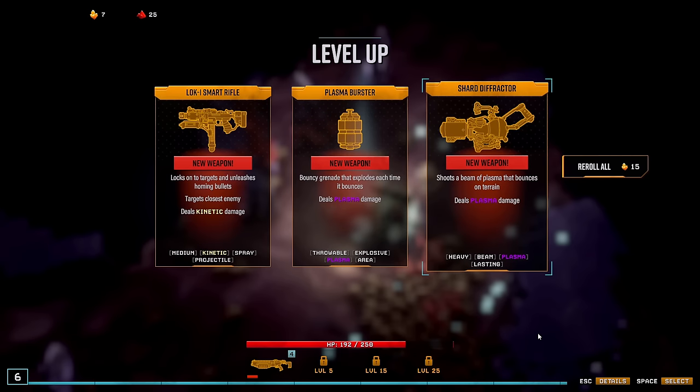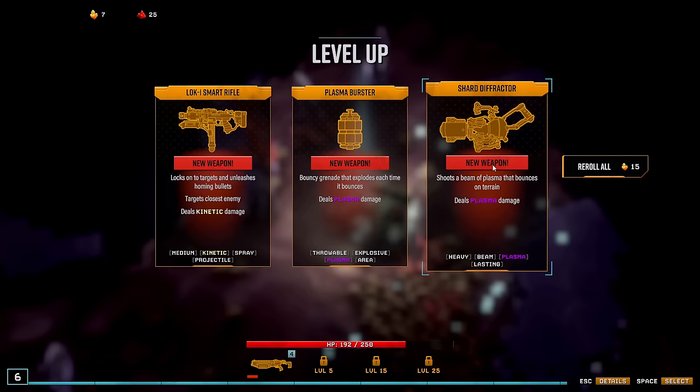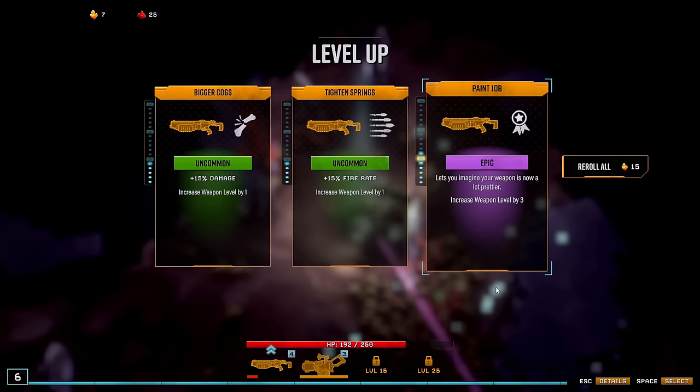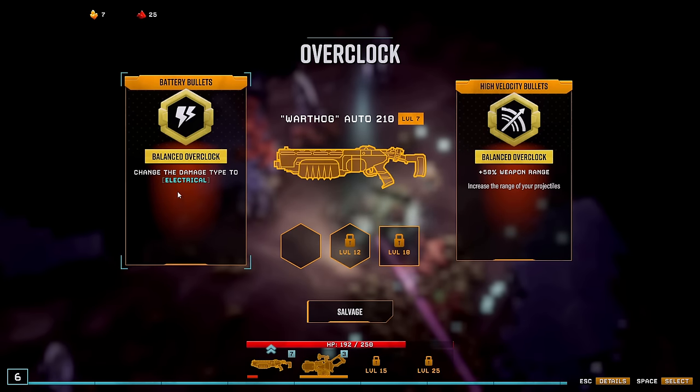Second weapon — what do we want? I need something that is consistent. I cannot reroll actually. So let's go for the Shard Defractor. I think that is probably the best weapon here. And this is perfect — triple level. First overclock here. Let's get electrical damage, I guess.